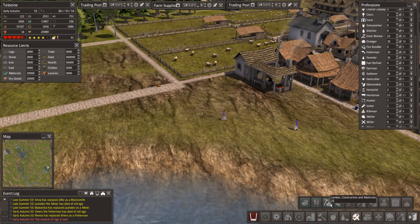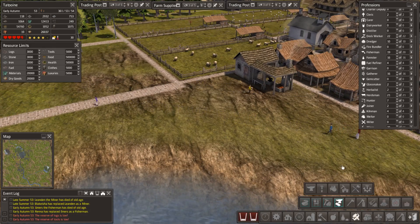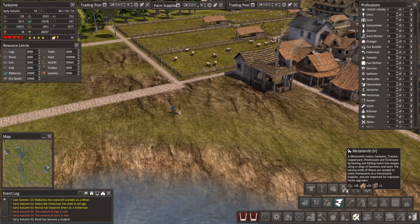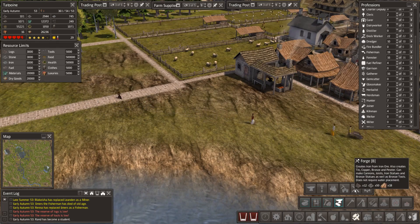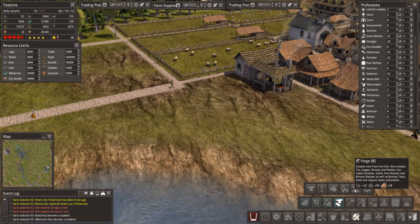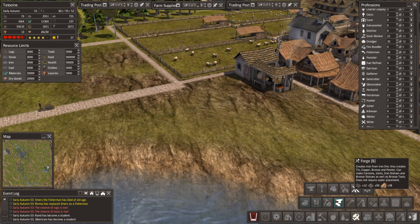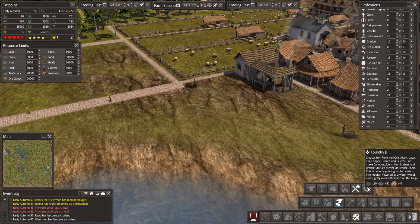What do we want? This is construction materials. So we have metalworking. I wonder if it's metalworking. Metalsmith — it's not the metalsmith. Forge! The forge creates iron from iron ore, also creates tin, copper, bronze and pewter. So we've got the forge. And foundry — can make cannons, joists, iron statues, bronze statues.